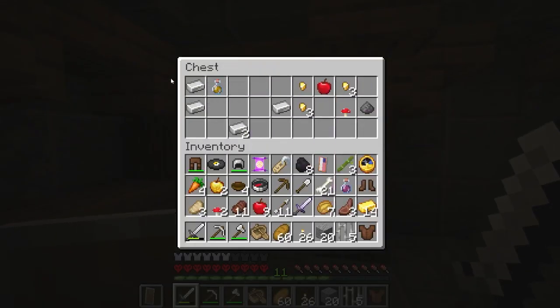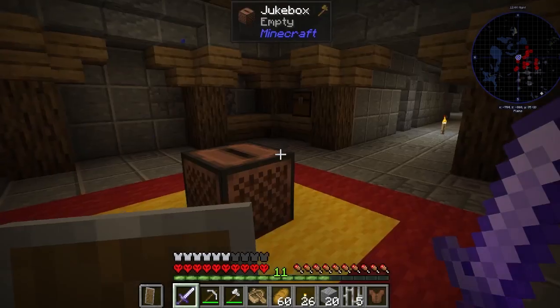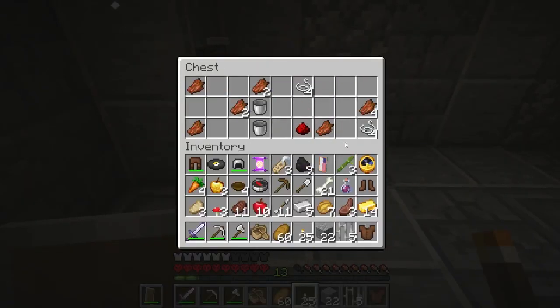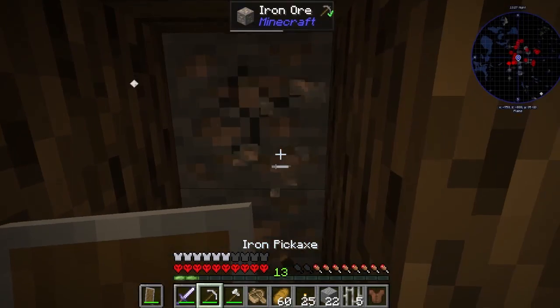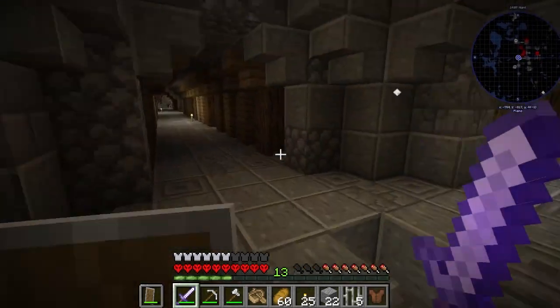Oh my god — whoa! Nectar! Fire aspect sword! I'm gonna put my old sword away now, and I've got a load of iron too — okay this is amazing! I destroyed it — whoa! Now I've got some buckets, some golden apples. I'm gonna put a shield away, I don't really need it. Wait, there's a few shields. There's some iron here. Okay, maybe we should get out of here now — I don't trust myself to stay in here any longer.